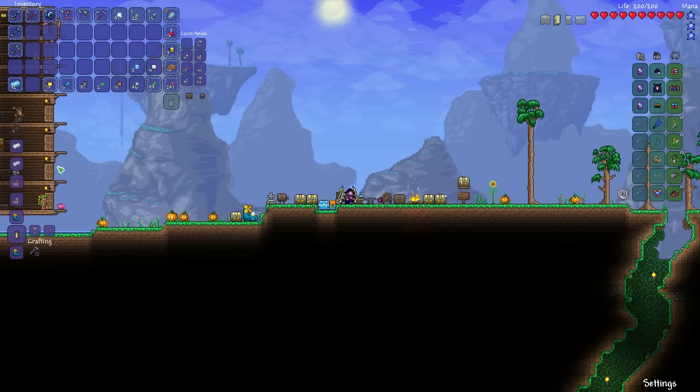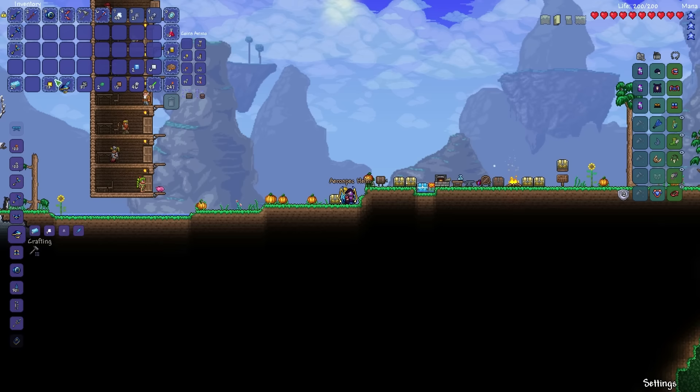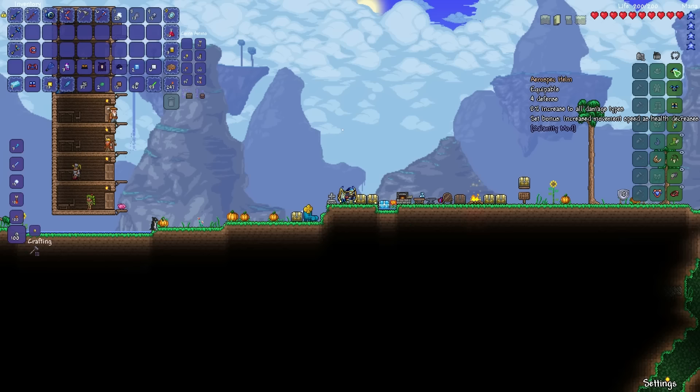We also need more Aerialite bars, so be right back. We got 32 bars in total now, which is definitely going to be enough for the full armor. Here we go — helm, breastplate, leggings. With this armor and the wings, we look pretty badass already.